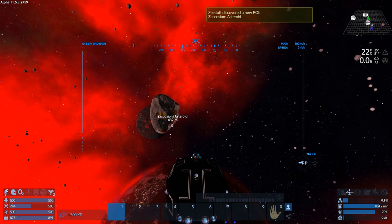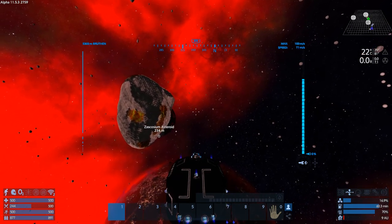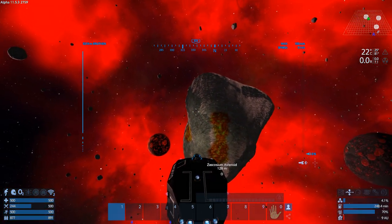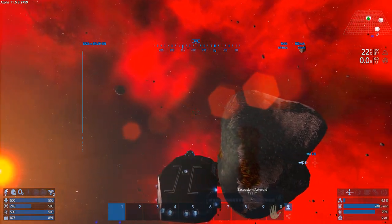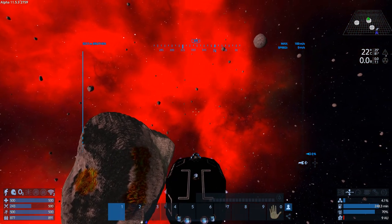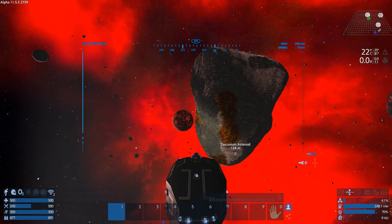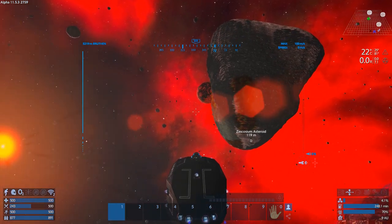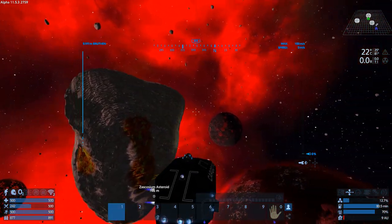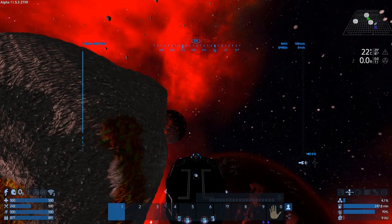Wait — does that look like a resource asteroid right there? Different colors — doesn't it? I just spotted it — that asteroid kind of looks like it has spots on it. Let's go take a look... and they ARE spots! There are resource deposits here, and it's not even guarded. Holy crap — I'm going to mine this out and come grab you guys when I'm done.